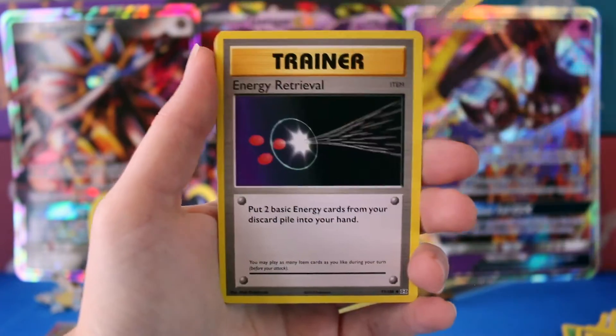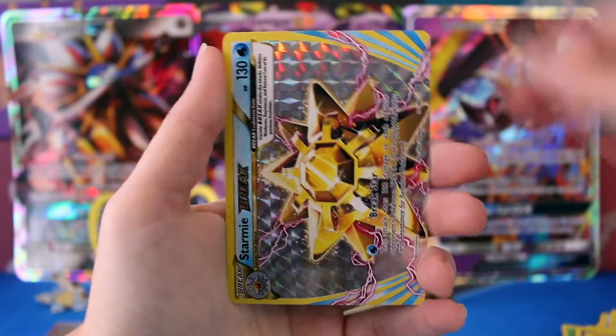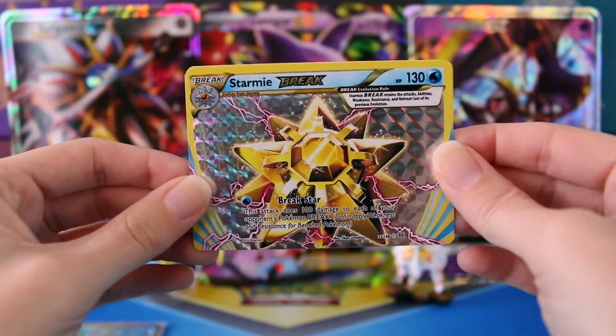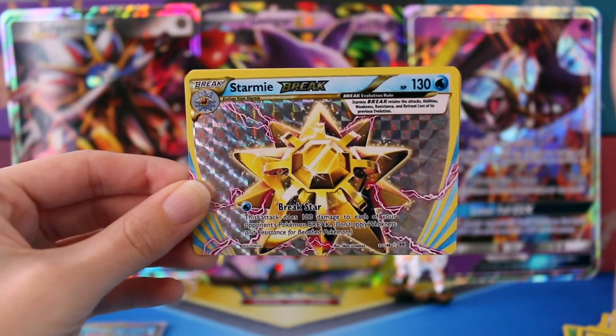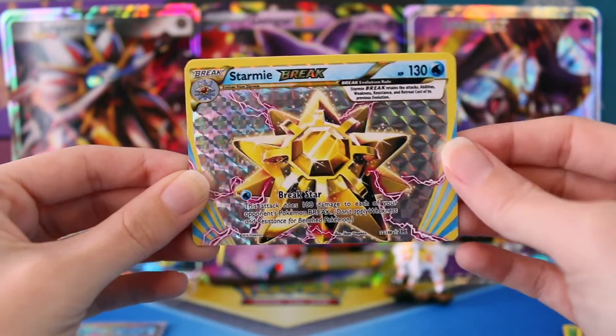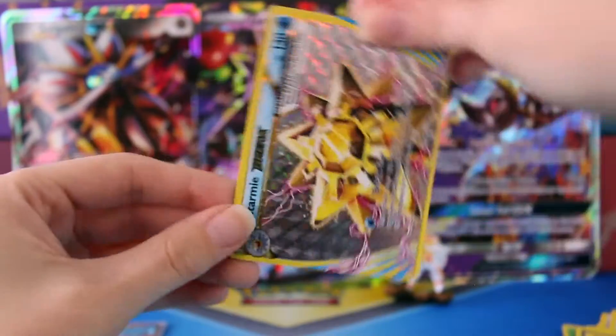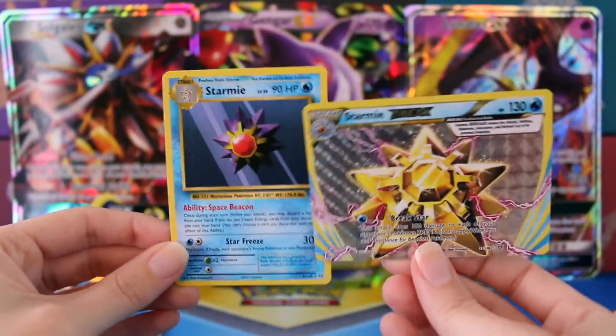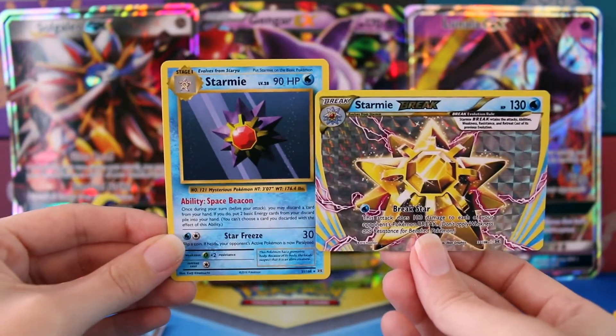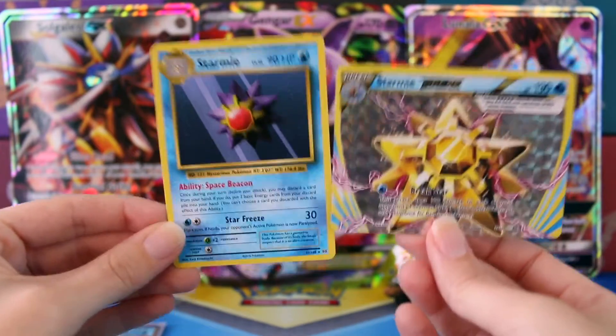We have Pidgeot Spirit Link, Blastoise Spirit Link, Energy Retrieval, and a Starmie Break. Again, one I already have, but a break is a break — this thing is super cool, absolutely love it. And our final card is a regular rare Starmie and a Starmie Break. That is pretty cool.